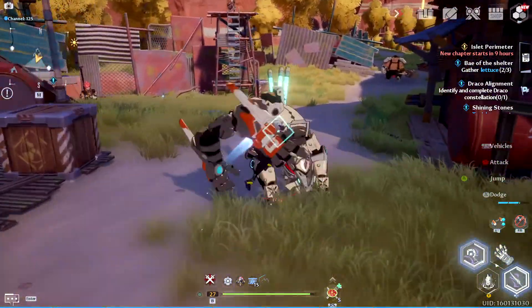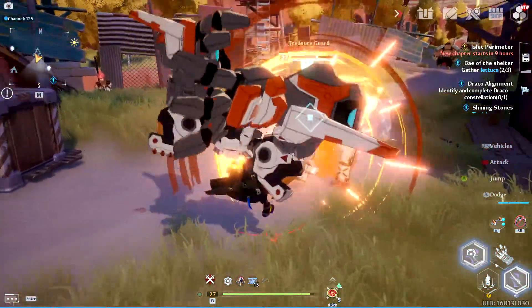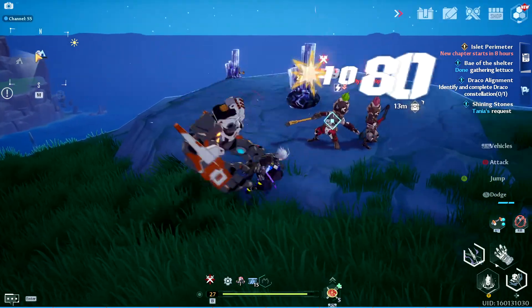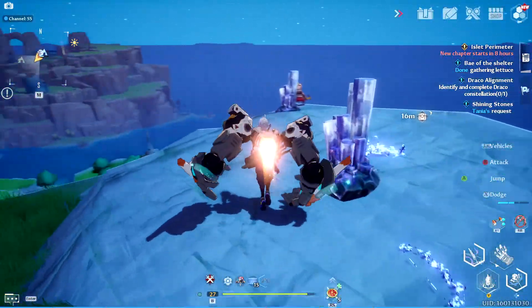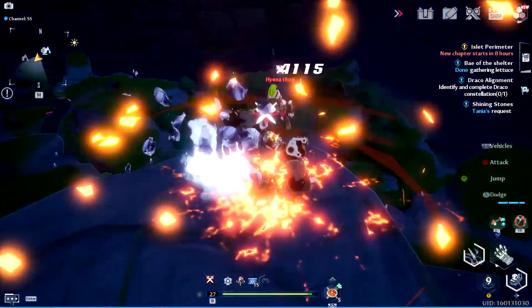Once you have the 30 shards needed for the Colossus Arm you automatically get the Relic and own it permanently. You can continue to gain shards after you own it to enhance its advancement. At 1 star, each attack will fire off 2 missiles at the same time that you attack, dealing 34% of your attack as damage.